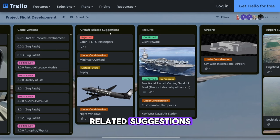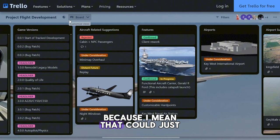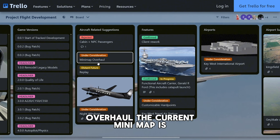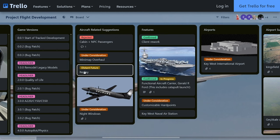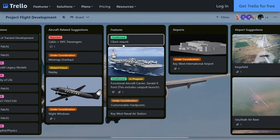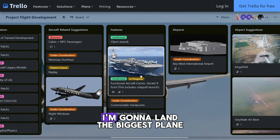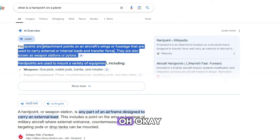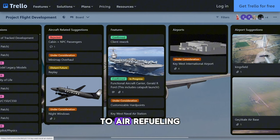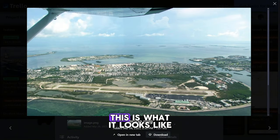There are some aircraft-related suggestions: cabin plus NPC passengers — this is not going to happen because it would make the game too laggy. We have a mini map overhaul since the current mini map is a bit confusing. Then replay mode, a client rework, and a functional aircraft carrier with a catapult launch — I'm going to land the biggest plane in the game on that. Then we have customizable hardpoints and air-to-air refueling.